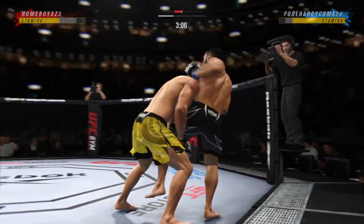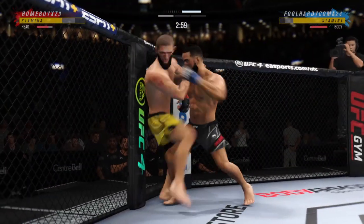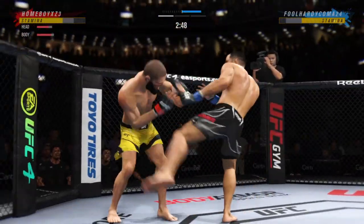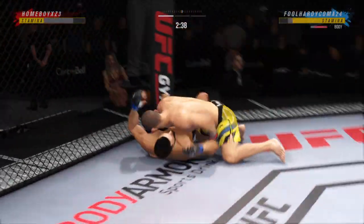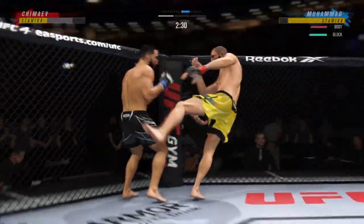Stuffs the takedown there. How good is his takedown defense? Knee to the body! How about this striking display tonight as he lands yet another knee right there. Several have already landed in this round — he's gonna try to take him down. He slams his opponent to the canvas. I think the octagon's shaking.